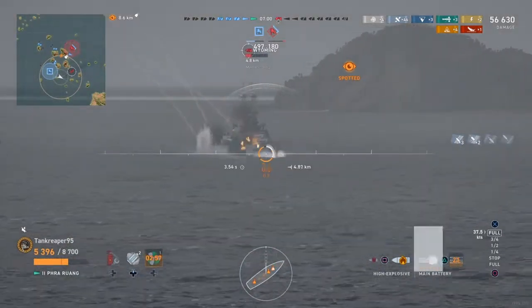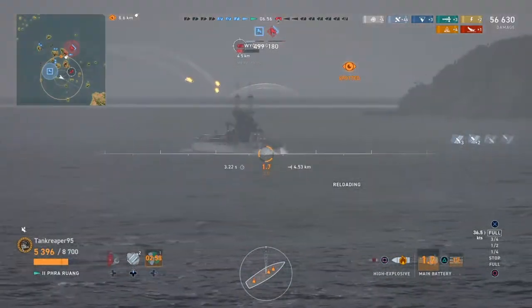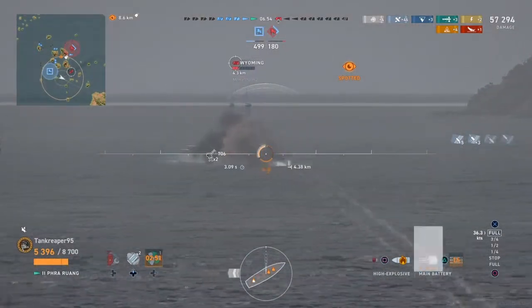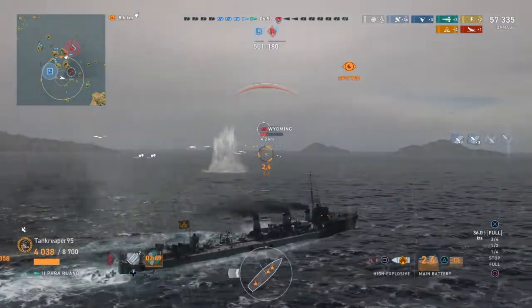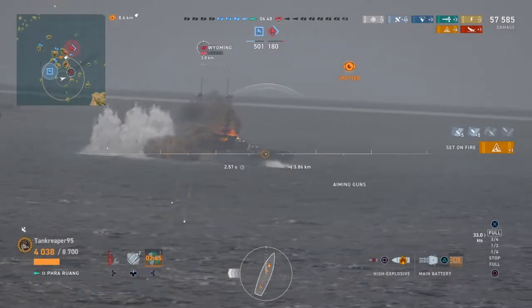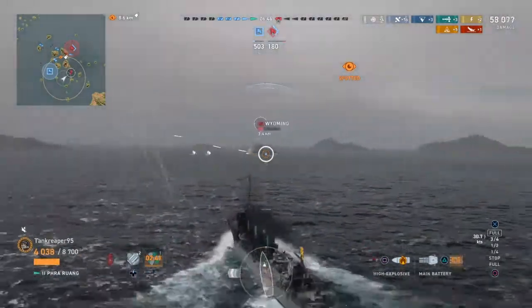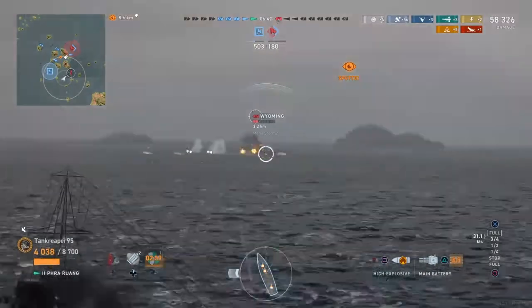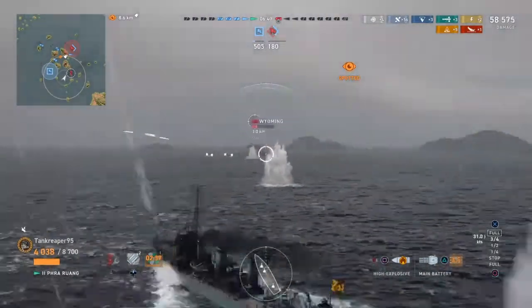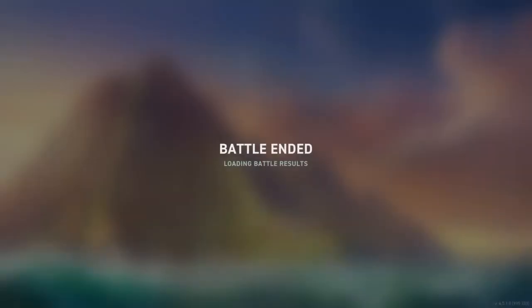I fire my main guns to make him look at me and start turning broadside, giving my torpedoes a better chance to hit. He turns his forward gun and fires — it hits us and we catch a fire. I'm not sure my torpedoes were going to hit, but two of them connect and boom — we kill the last enemy ship!